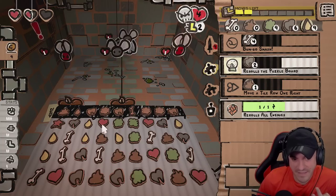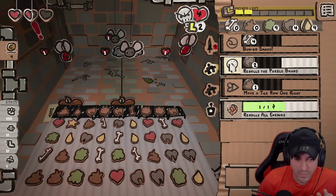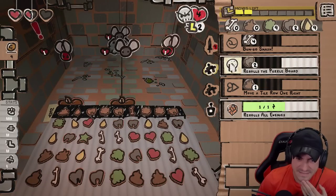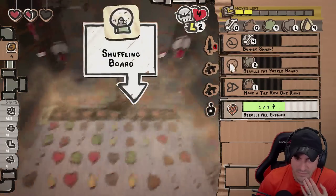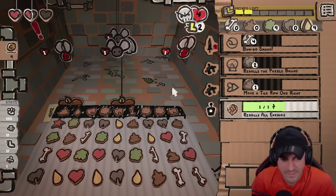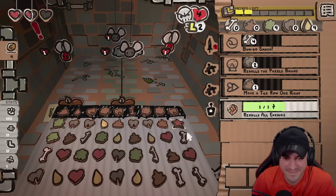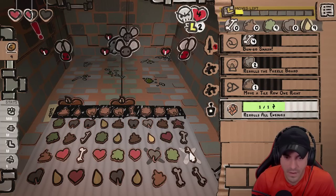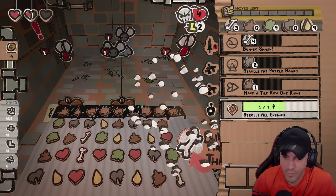We have three more. I need a one-move bone. I am not seeing a one-move bone. I see a two-move bone. Ah — we missed a star bone. I got you.